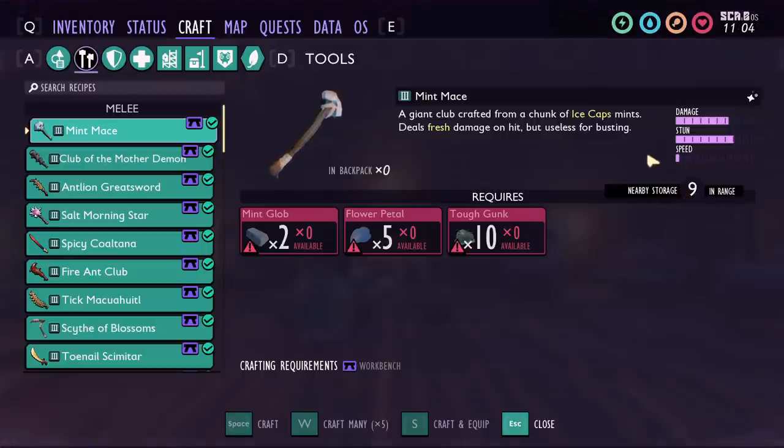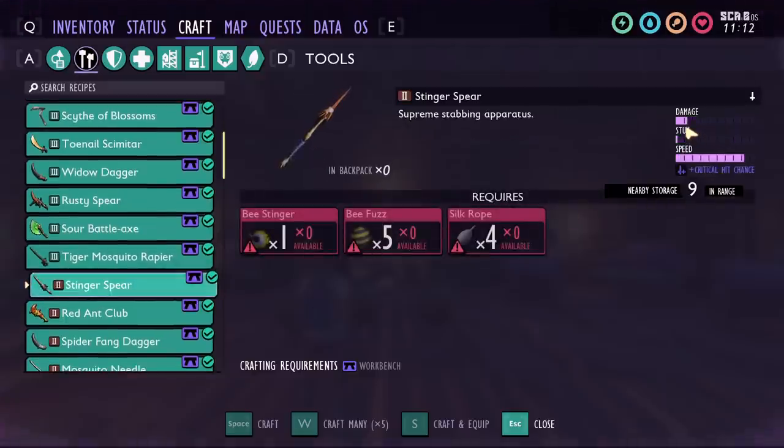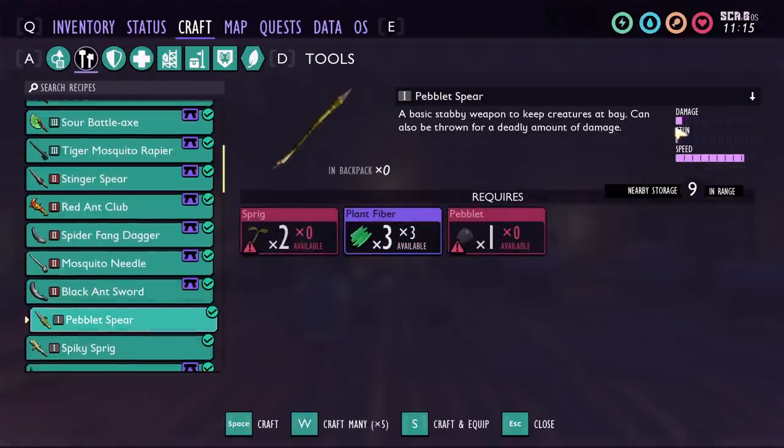DPS is obviously calculated by determining how much damage is going to be done per second. Unfortunately, the game's UI does not tell us exact numbers. In fact, the UI is actually confusing — something I didn't know until very recently is that the damage bars are not even the same between different tiers. So as an example, if a Stinger Spirit does 1.5 damage bars, that's not the same as a Tier 1 weapon doing 1.5 damage bars. One bar at Tier 1 equals 5 damage points, one bar at Tier 2 equals 8, and one bar at Tier 3 equals 10.